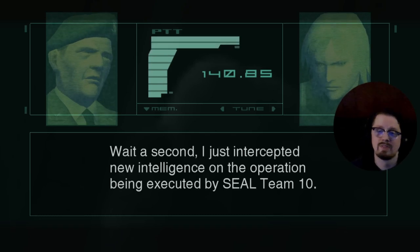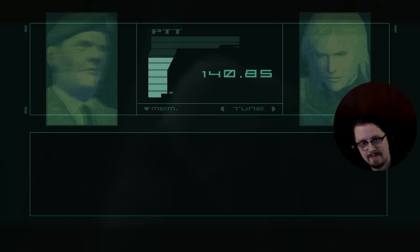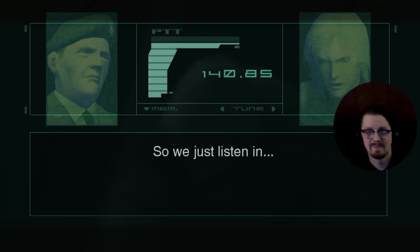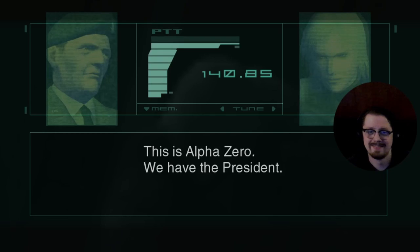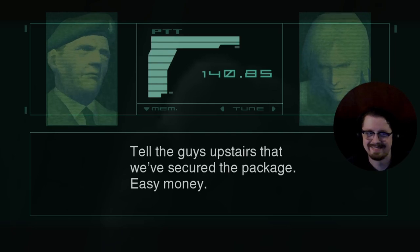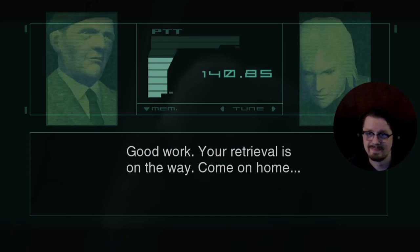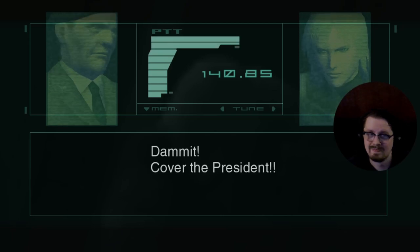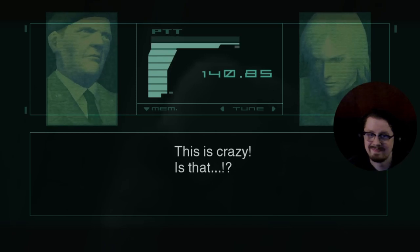New intelligence on the operation being executed by Seal Team 10 — intercepted. They need to be kept in the dark about our presence. I really feel like it'd be more to our advantage to work with the SEALs. This is Alpha Zero — we have the president. They've secured the package. Retrieval is on the way. Come on home. Come in Alpha Zero — this is Alpha Zero, we're under attack.